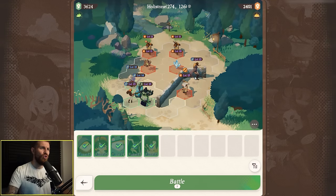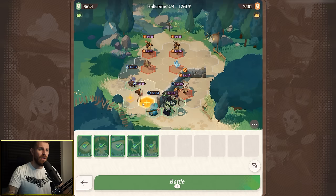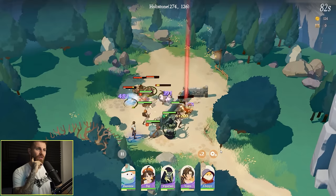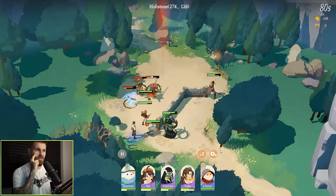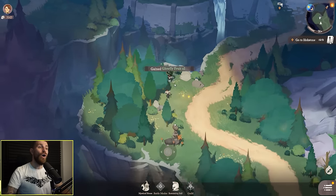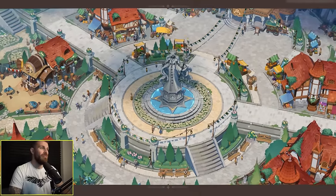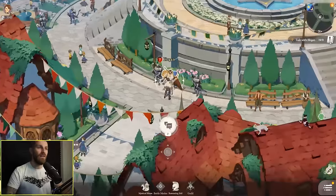Interesting map — it's put a wall on my side and isolated one of my characters. What if we take out the one on the side of the wall? Then they have to run around and flank them. You can also loot gatherables in the world. And we've made it to the town — Hollestone. Isn't this a cozy looking town? I really do like the art style of this game.